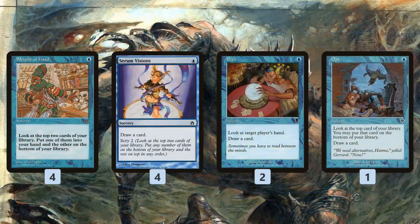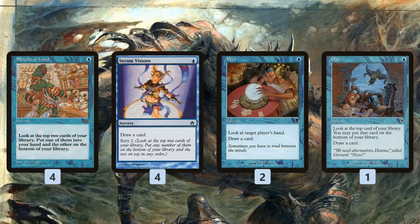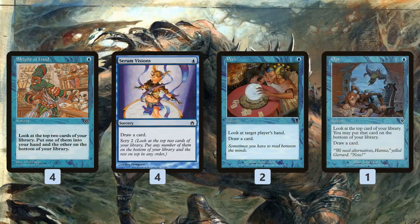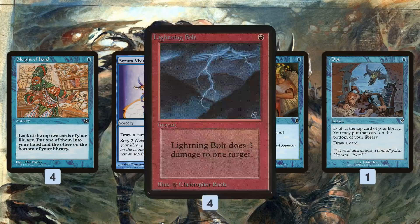We also have just a million cantrips, so if we're not winning the game quickly, we shift gears into winning consistently by churning through our deck. Every Sleight of Hand, every Serum Visions, Peek, Opt — they're finding us the pieces we need. Plus in our deck they're doing much more than that: getting counters off Thing in the Ice, growing Enigma Drake, pumping our Kiln Fiend. These cards make the deck super consistent, so if we can't just win outright on turn 3, there's a good chance we'll find what we need pretty quickly thanks to all these cantrips.